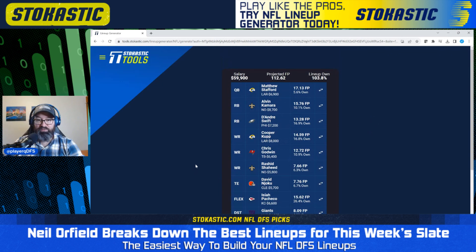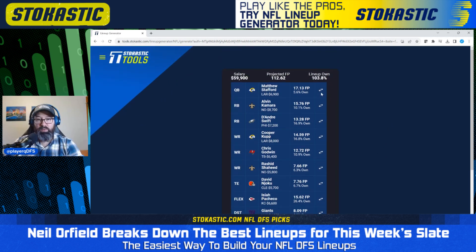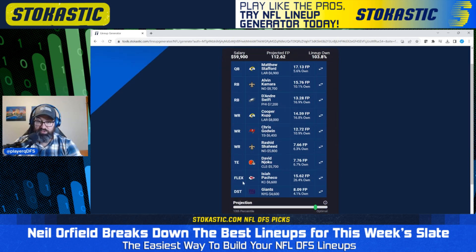Third lineup features a Stafford stack with Cooper Cup — just a single stack with no Cardinals bring-backs. We've got Kamara and DeAndre Swift as the running backs, Chris Godwin, and Rashid Jaheed who may get more opportunity with Michael Thomas out. We've also got David Njoku against the Broncos, looking pretty good, Pacheco once again — that's three for three in our lineups — and then the Giants defense.